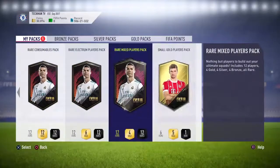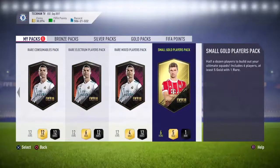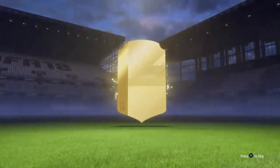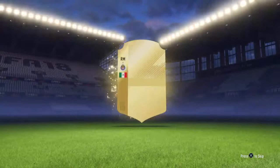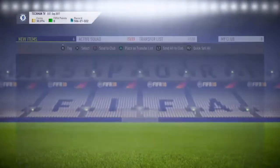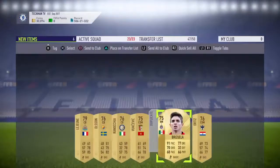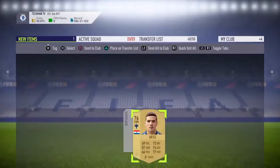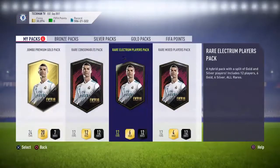Let's start with this small gold players pack — let's see what we get. Okay, a rare Mexican right mid. We'll submit those to the club and put the duplicates on the transfer market.